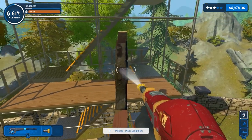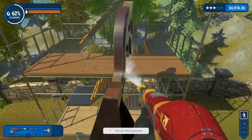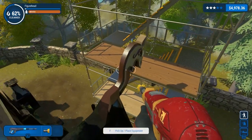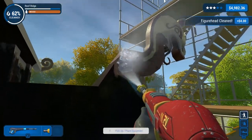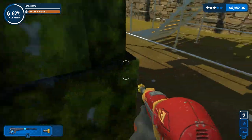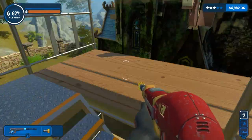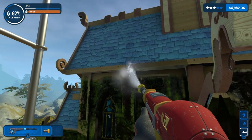It's an interesting map if nothing else. In this episode we're going to finish off cleaning the thing, attacking the figurehead and cleaning it from any angle we possibly can. There are bits here and there on the side, and we're on a 62% clean, so hopefully it shouldn't be too much to finish this off.